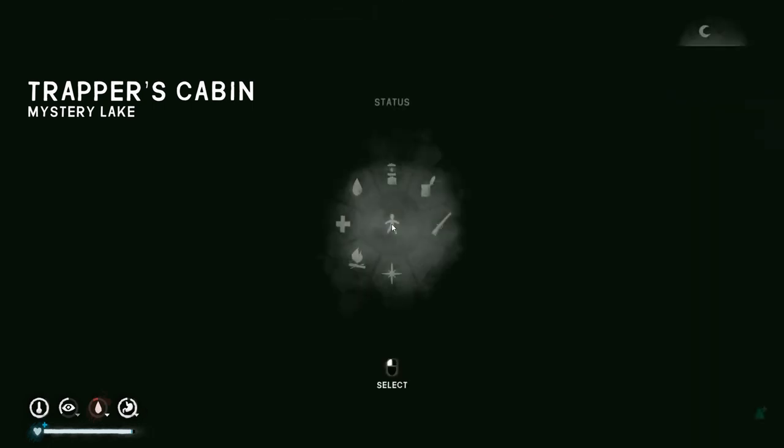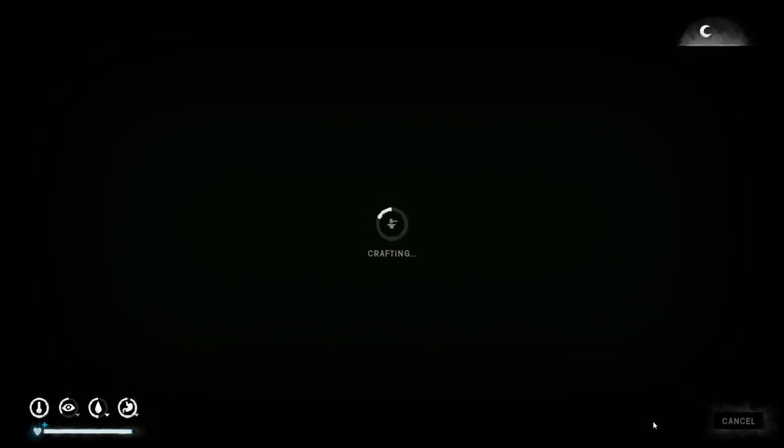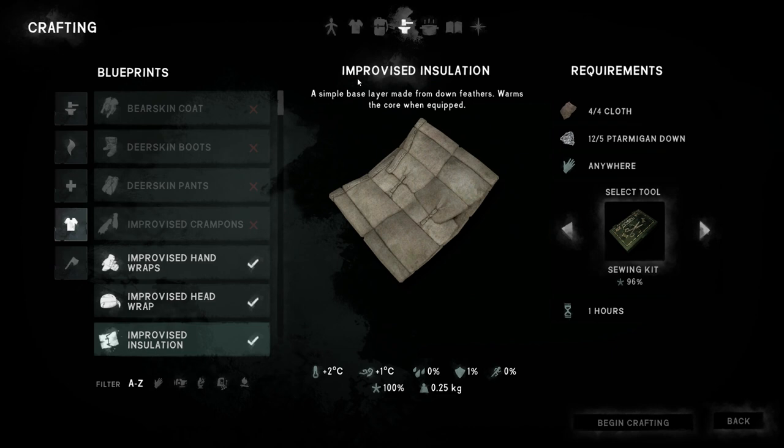Let's see if I can craft up some stuff before we go to sleep. Now here's the insulation I was talking about — Improvised Insulation. It's a simple base layer made from down feathers that warms the core when equipped. I think you can wear this instead of the ear wraps. It takes five ptarmigan feathers and one hour to craft. I don't think we can do it in the dark though — yeah, it's too dark. So we'll do that in the morning and head to sleep.